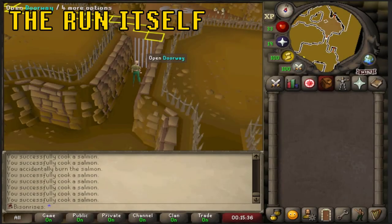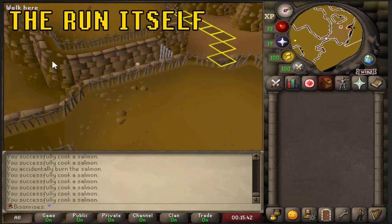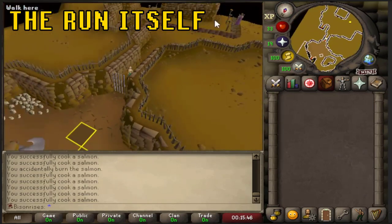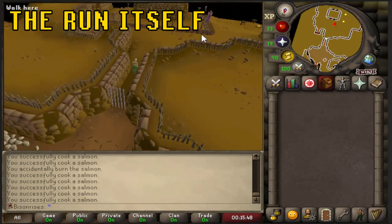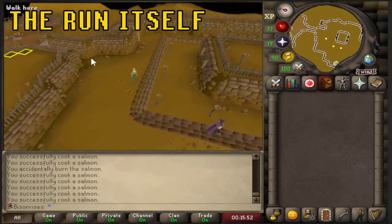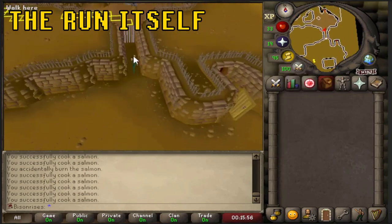When completing your Rogues' Den run, you want to make sure you've got nothing in your inventory and nothing equipped. For your first run, you need to talk to Brian O'Richard, who is located nearby. He tells you he has a challenge for you, and when you click on the doorway it will begin.